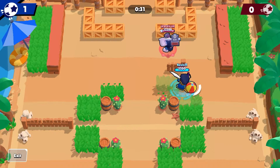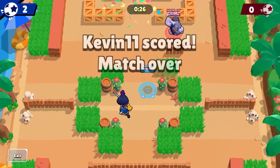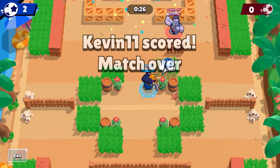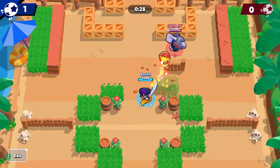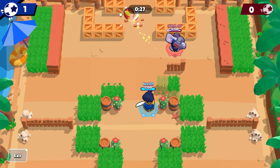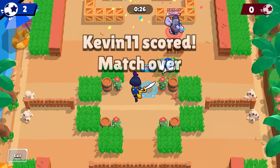Next on the list, we have this one where you just do some sort of dribble and then kick it off the wall quickly, going to the other side of the goal. So then you might fool the other enemies about where the ball's going to land.